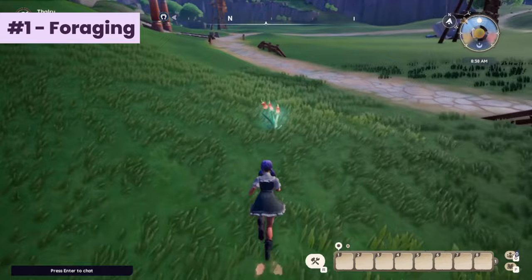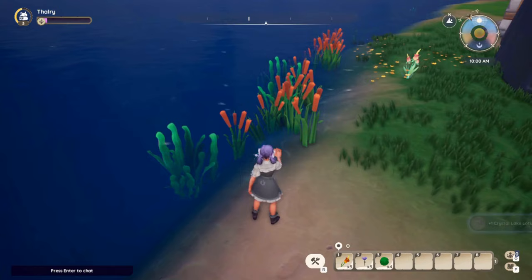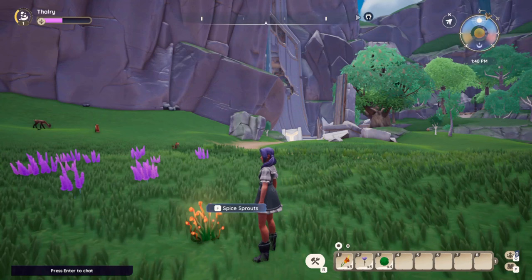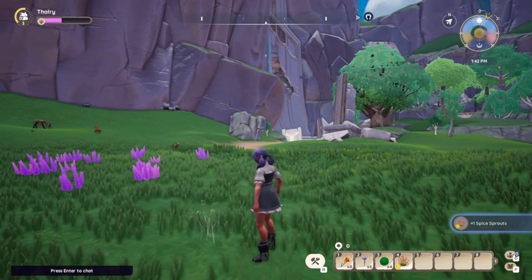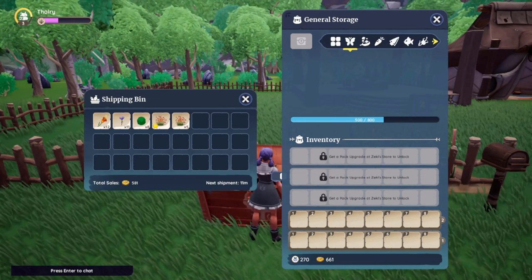One of the easiest things you can do is forage. You can easily find these glowing gatherables wherever you go. Just pick them up along the way — it won't take too much of your time. There are also some occasional shinier gatherables, which are star quality versions of the item that can sell for more gold. You can keep some for crafting, but you can sell most of what you gathered since there are plenty of gatherables in the world.